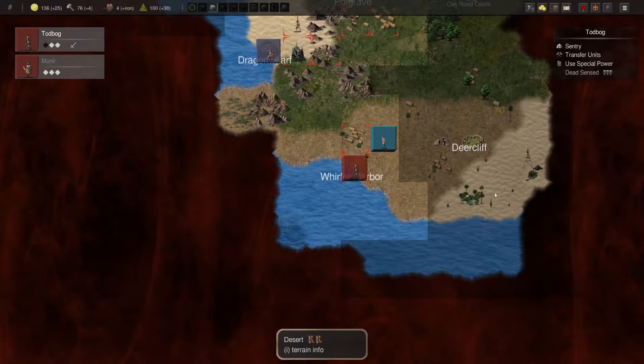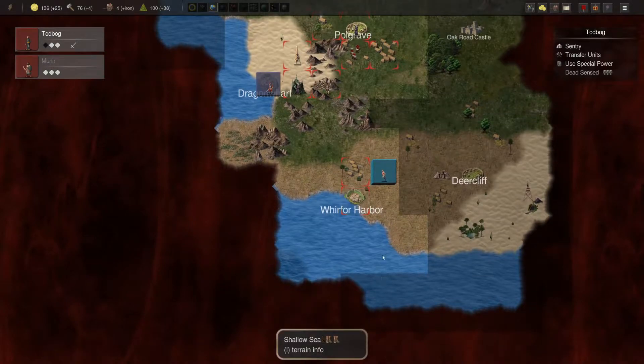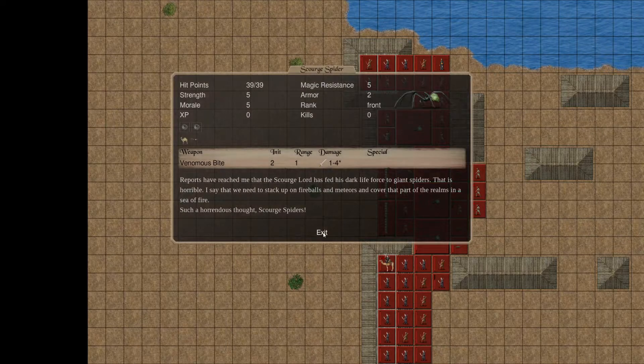Where we last left off, we had a much better start. We had to restart due to getting crushed early on in our last playthrough. But this start is definitely much stronger than it was before. We've got some great resources going already, and a nice little army here with some Scourge spiders.